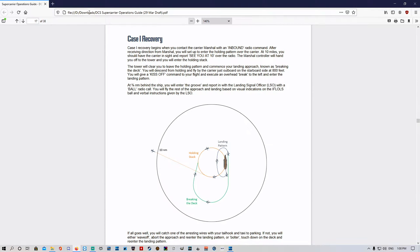We've got the Supercarrier Operations Guide manual up and we're going to quickly go through the outline. We're going to do a series of videos on how to land on the carrier, breaking them down into individual pieces. So here we go — this is the Case 1 recovery.